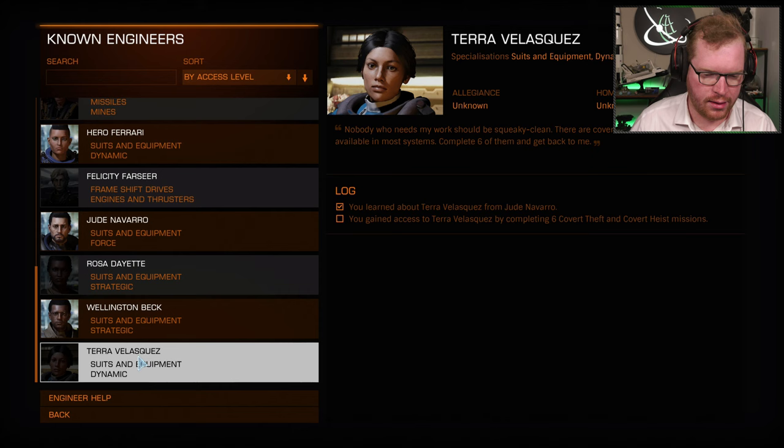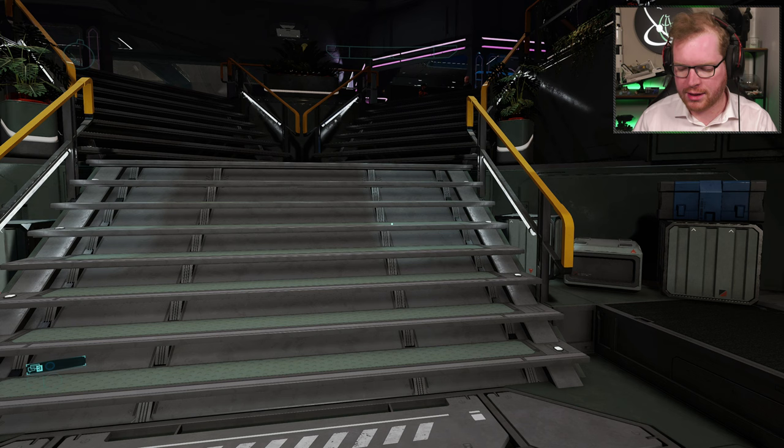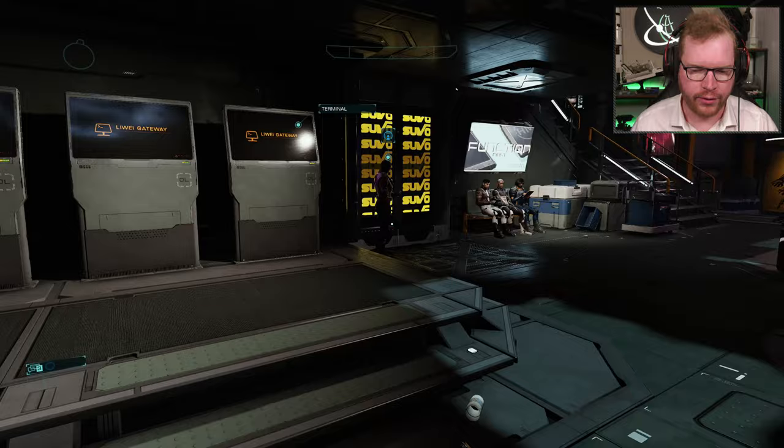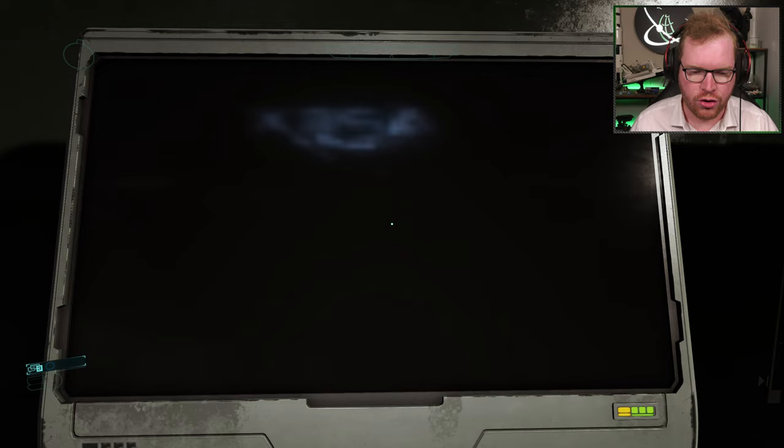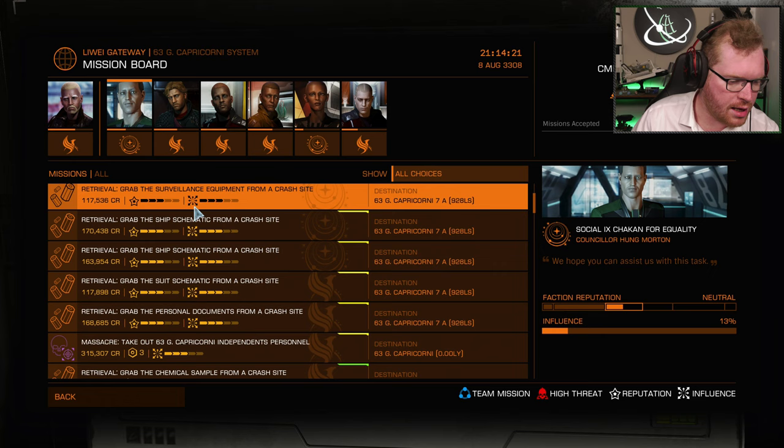We can see in-game, if we go and actually check it — there she is — this requirement has not yet been completed; it is here without a checkmark. The odd thing is, I have been running a number of these missions and keeping track with a little post-it. I currently have done 7 covert theft and 6 covert heist, which should be more than enough. But Elite says no. That means either I cannot count or Frontier cannot count. So we're going to keep running them until we're done.